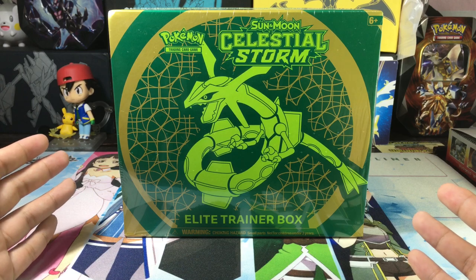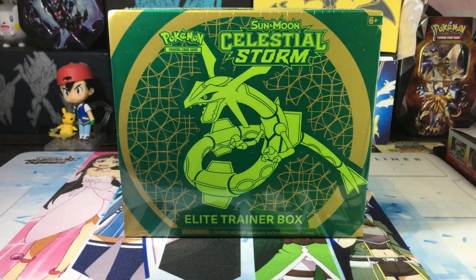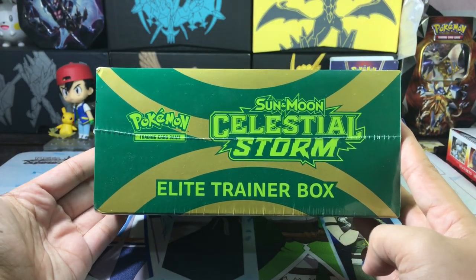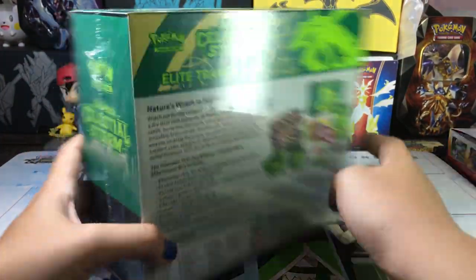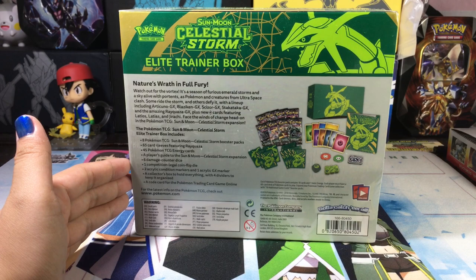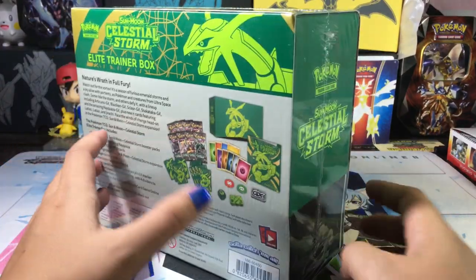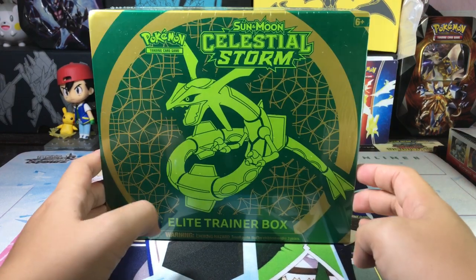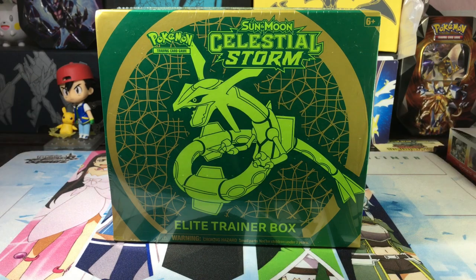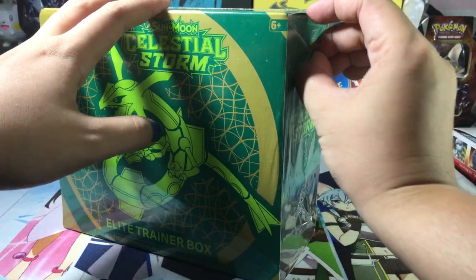From what I've seen, Celestial Storm Elite Trainer Boxes yield some good pulls — hopefully we do too! So first let's see what this Elite Trainer Box looks like. You can pause it right there if you want to read everything. This is packed! Without further ado, let's open this box.